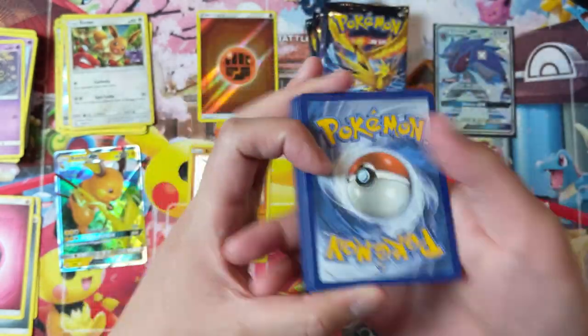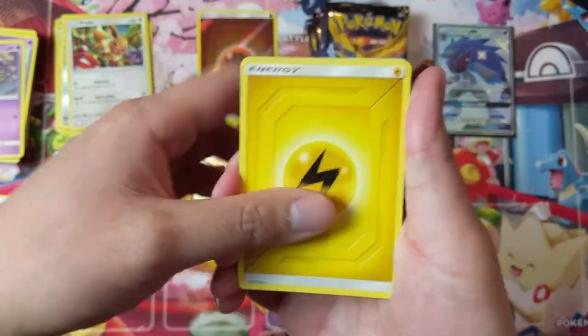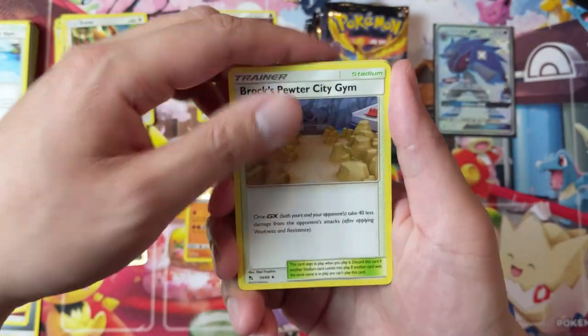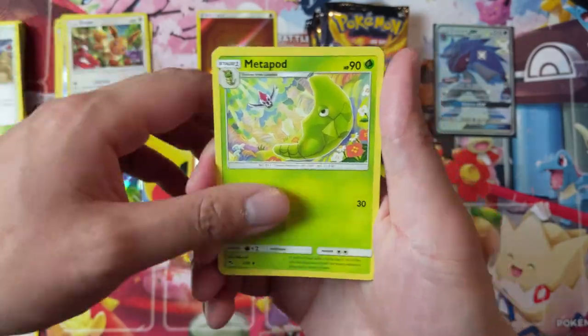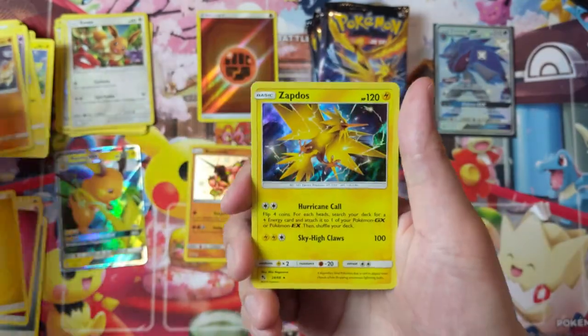Hidden Fates — obviously the big boy Charizard is what we're mainly after. After that it's probably things like Umbreon, any of the Eeveelutions, Mewtwo of course. Let's see what we've got — it's been a little bit since we got a hit.